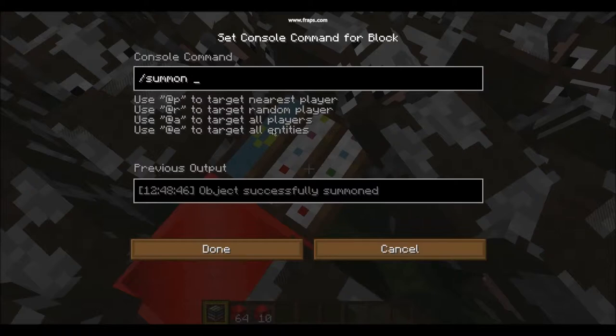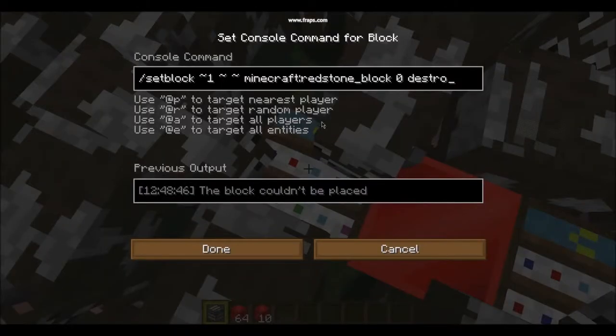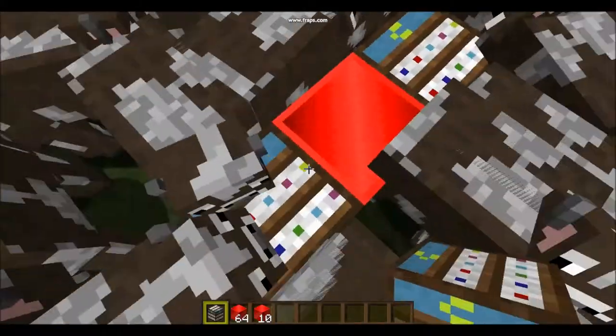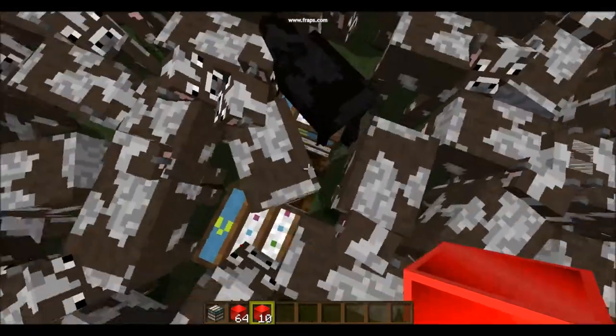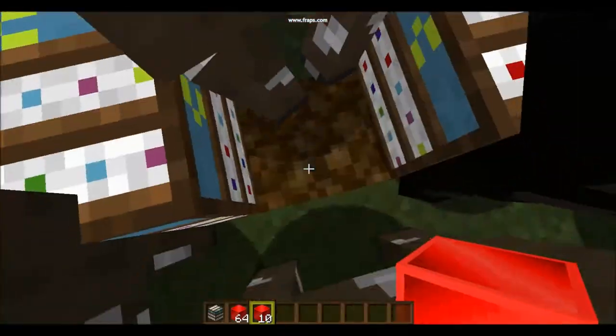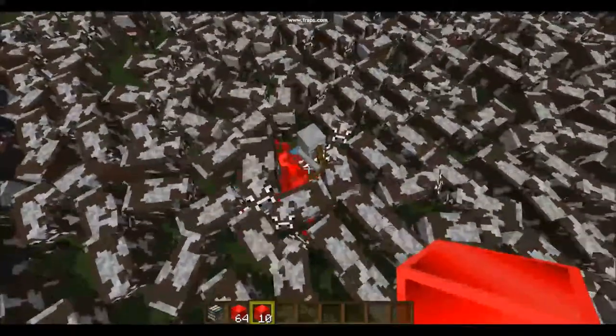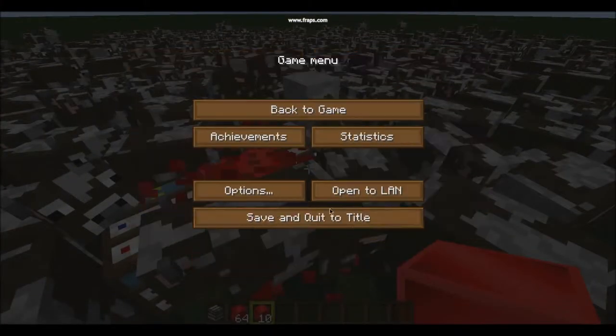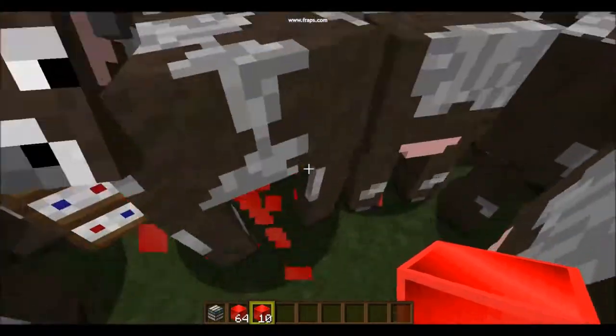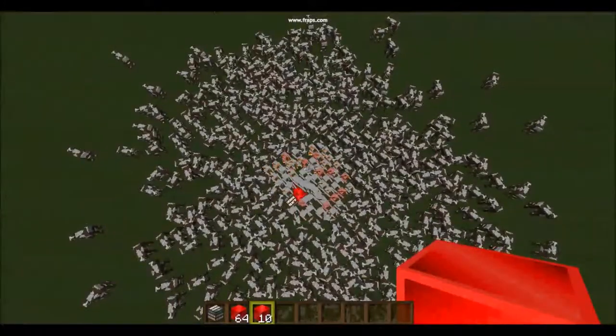You can do it with — let's do skeleton. There we go. Get out of the way, cows. Get out of the way. And it'll keep spawning if you're on peaceful. It looks like he's just standing there, but if you turn it on easy — there we go. So that is the cow fountain.